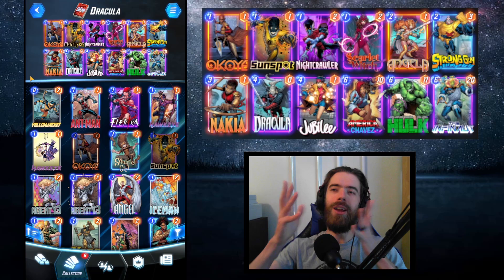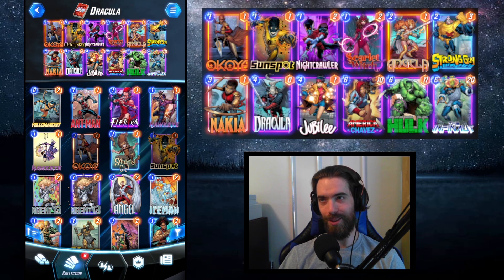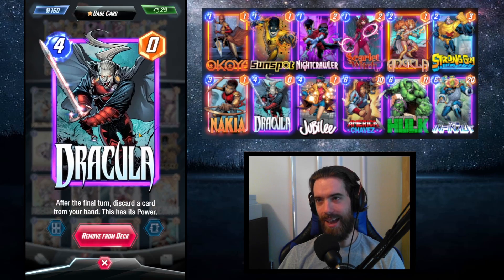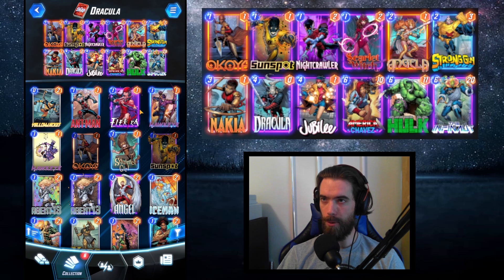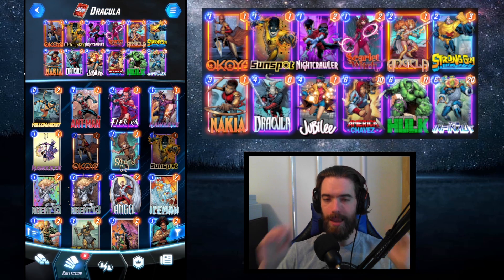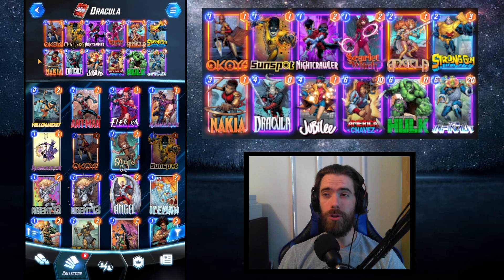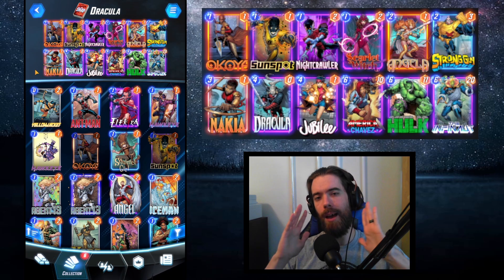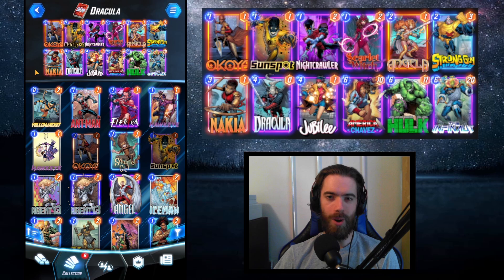That is the Dracula deck — I've been having so much fun with this list. He's the only Pool 3 card in the deck; as soon as you collect him you can build everything else with Pool 1 and 2 cards around him. I think this is the optimal Dracula list, but let me know in the comments how you'd improve it or what combos you'd run. Subscribe for more Marvel Snap content — thanks for watching!